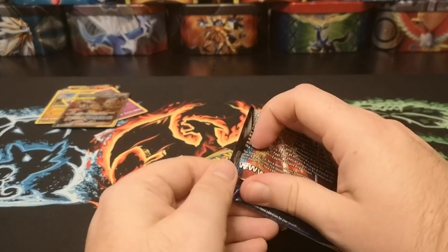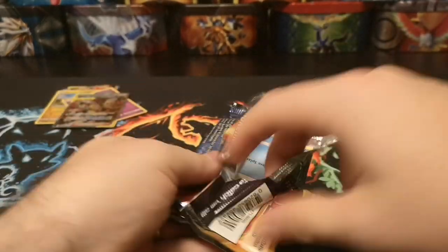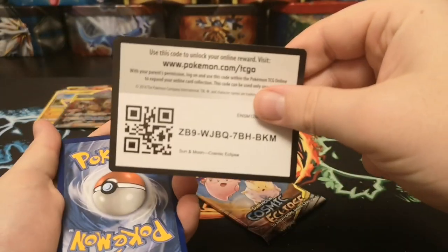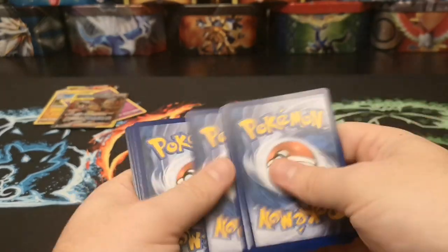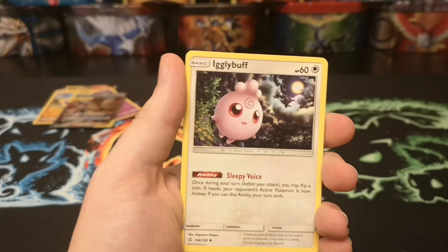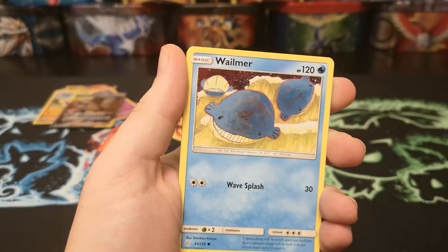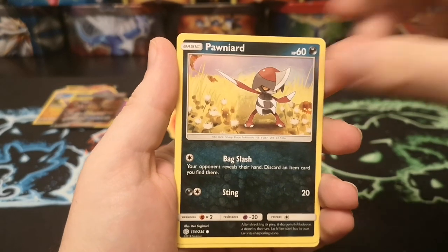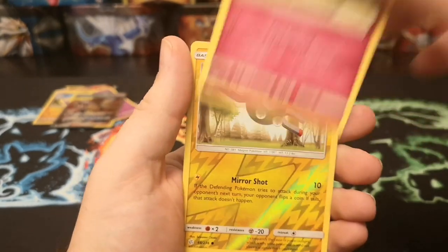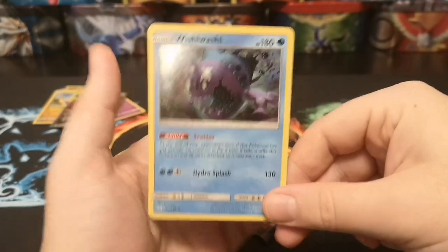Just two more packs for this opening. White code card — come on! Lightning energy, Igglybuff, Pyroar, Rockruff, Vilma, Pawniard, Togedemaru, Trapinch, Flabébé, Magnemite, and a holo Wishiwashi.